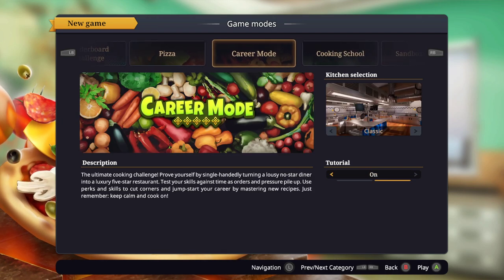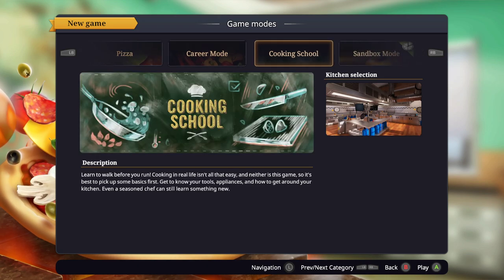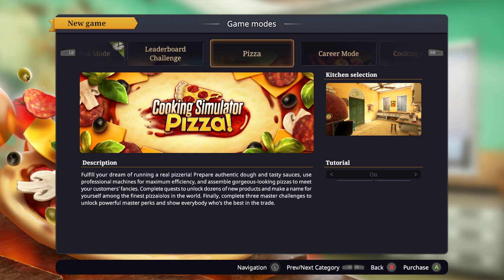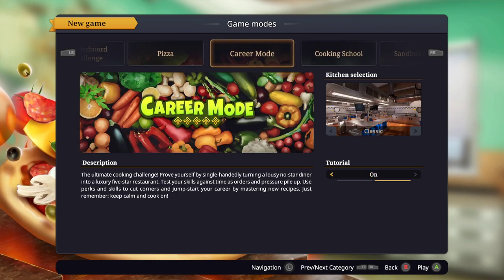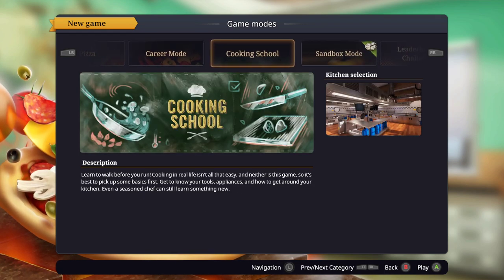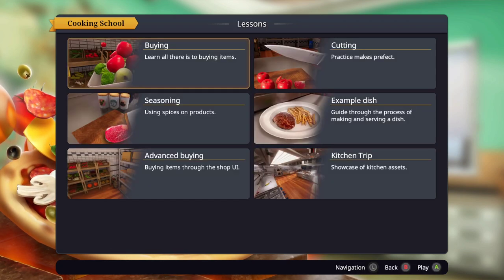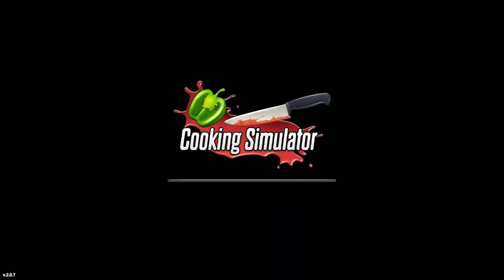Let's see, we can do career mode, cooking school, sandbox mode. I don't know, we need to purchase that... so let's just do career mode, or cooking school - yeah let's do cooking school. So let's learn how to buy the ingredients first. I hope y'all enjoy, if you do consider leaving a like.